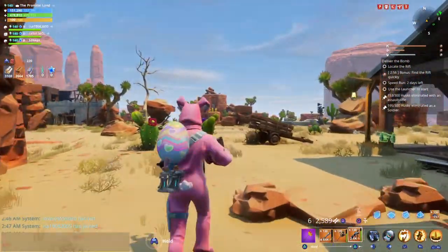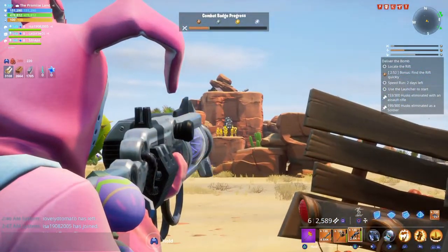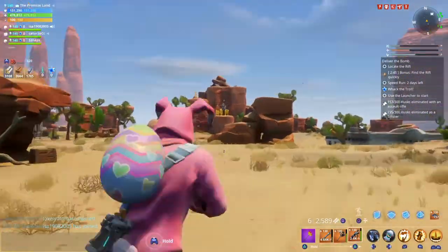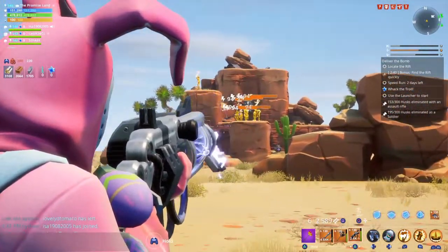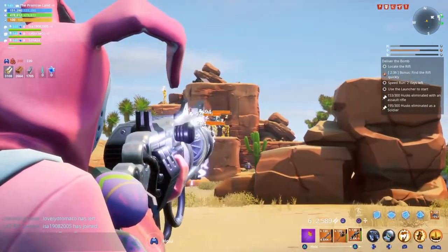Well, since this is a sniper rifle, let's test out the range on this baby. We got some husks over there, and when you zoom in with this weapon it's going to shake like freaking crazy. I'm not sure if that's a glitch or just part of the weapon, because it's just charging up like a microwave - you cannot hold it steady. This thing's going crazy. We have level 94 husks and a level 130 weapon.